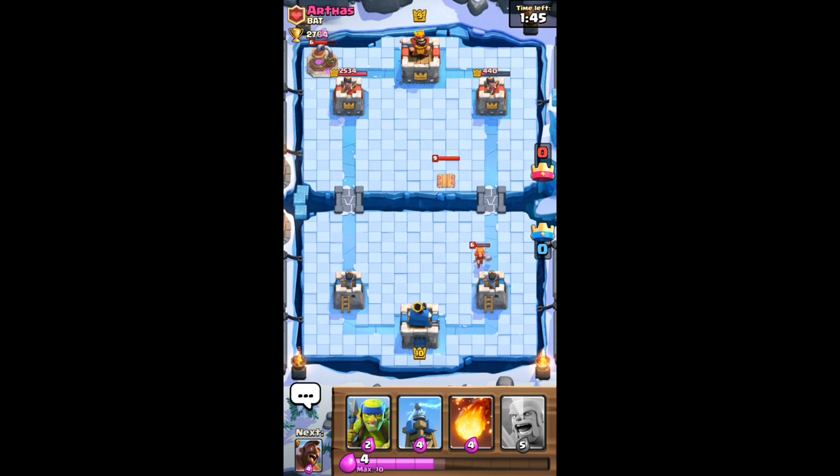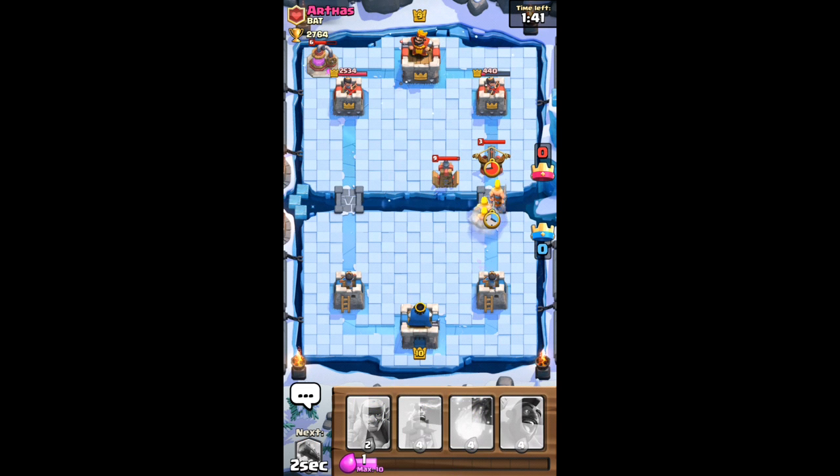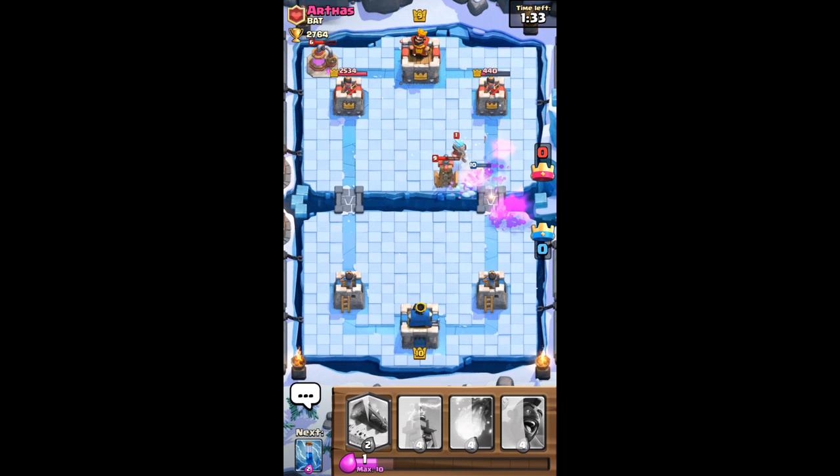He's got the Elix Collector, he's also got a Tesla on me. So he's obviously now preparing for when I put down my Tesla to defend. He's now — my barbarians are going to go. He's obviously going to put down his Ice Wizard, which I was actually expecting his barbarians. But that exposed him — shut down straight away. The Tesla's still there, but I might let the Ice Wizard just hit off my tower, because it's not worth wasting the Tesla to stop him.